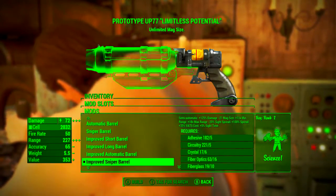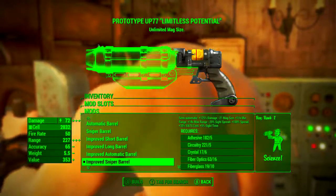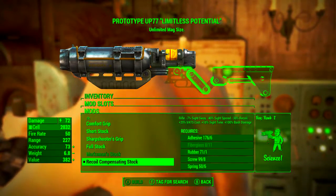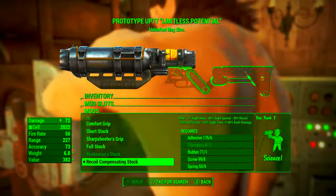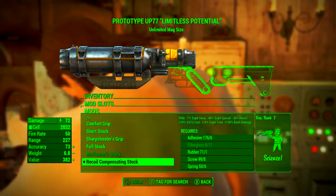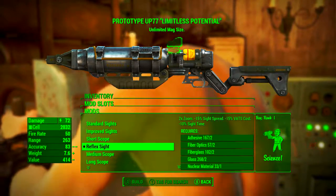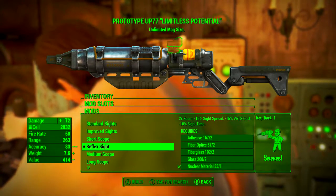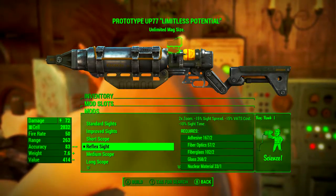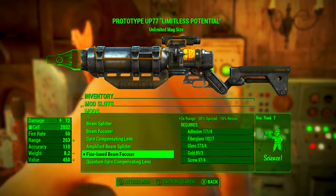The sniper barrel increases minimum range by 11 times and maximum range by 18 times, reduces sight spread by 20%, increases spread by 100%, increases VATS cost by 35%, and increases sight time by 5%. Next we're going with the recoil compensating stock, which turns the weapon into a rifle, reduces sight sway by 7%, reduces sight spread by 40%, reduces recoil by 30%, increases VATS cost by 20%, increases sight time by 10%, and increases bash damage by 100%. For scopes I decided to put reflex sights on rather than turning this into a sniper — I'll touch on this choice more later. The reflex sights are at 2x zoom, reduce sight spread by 15%, reduce VATS cost by 15%, and reduce sight time by 10%.